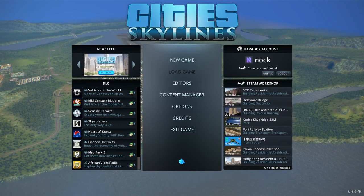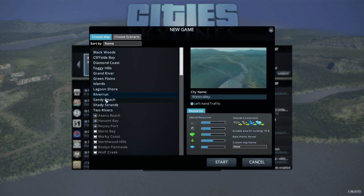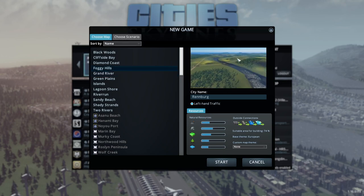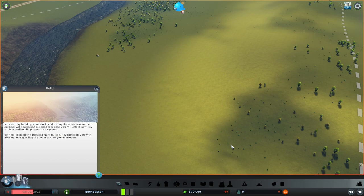So I've decided let's jump into it, let's give it another go, and we'll be playing it as YouTube videos. So without further ado, let's jump into a brand new game. I don't want anywhere that's all water or forests - this one looks like it's got a river running through it, basically a European theme. We're gonna call our town New Boston, and yes we want left-hand traffic, because real countries drive on the left-hand side of the road - everybody else has it wrong.